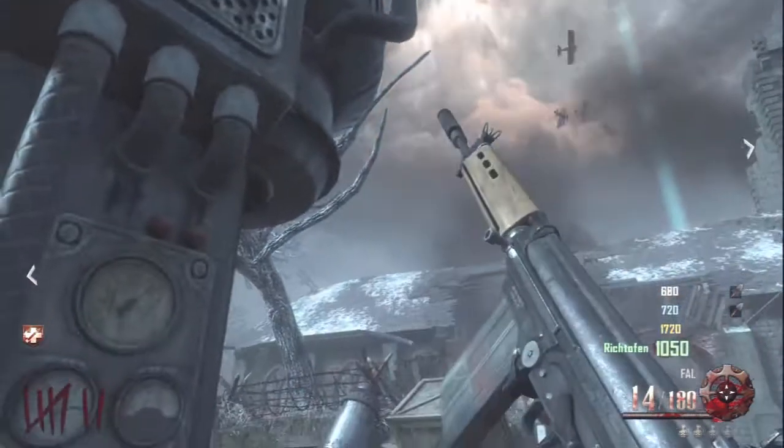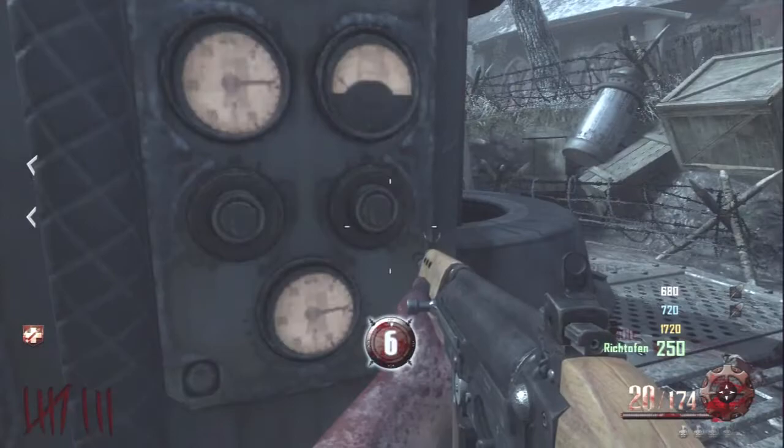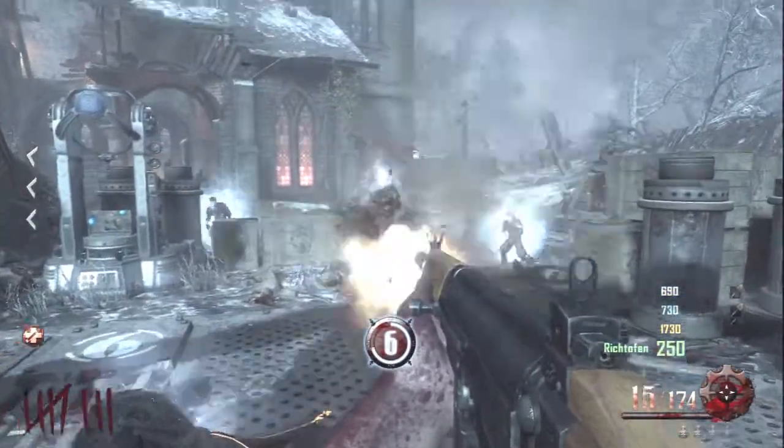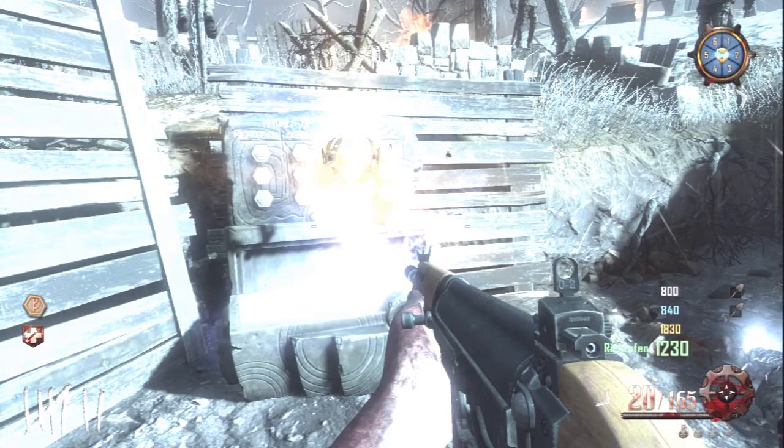Okay, on to step two. What you're doing is activating all six generators. We're at generator six here, which is at the back of the church, and we're about to activate it. Once you activate all six generators, one player has to have activated all six — at least one each — and then you get rewarded. It comes straight out of this box. These boxes have two locations: one at the very beginning of spawn and this one here. This one is here because most people activate generators in numerical order as they travel the map. So once you activate generator six, your reward comes out — and that is the second part of the fire staff.